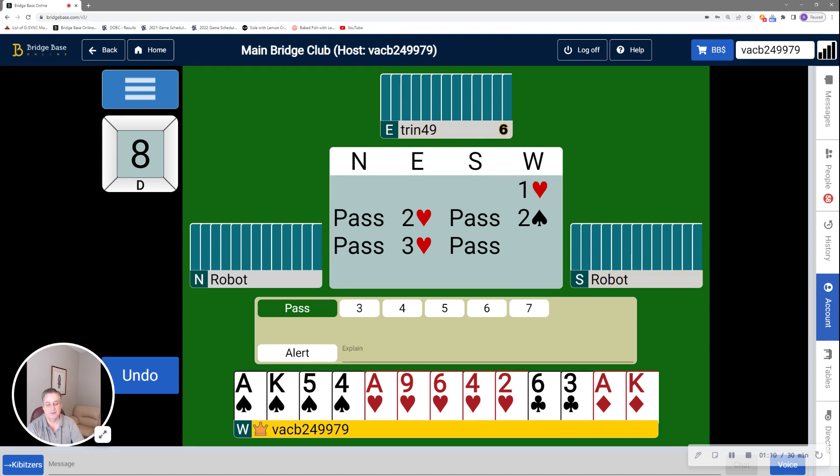Partner's bid three hearts. That says they have a minimum, so they have five to seven high card points. They may or may not have spades at this point, but basically they are unwilling to force to four hearts. So my hand is so strong I was going to game anyway, so I'm not going to stop.